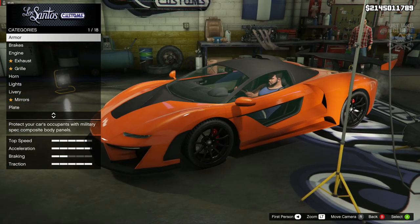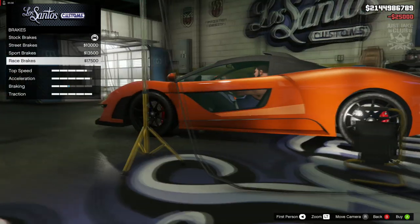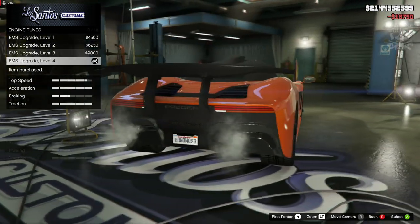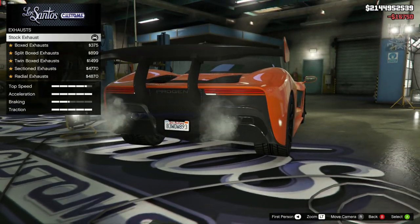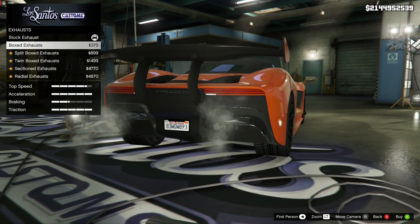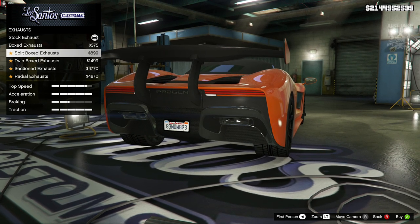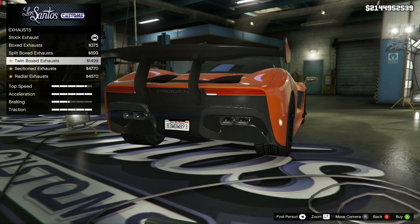We are going to start this build as always with 100 body armor, then we'll go to the race brakes, engine - we'll get a level four engine upgrade. Then we've got the exhaust options: we've got the boxed exhaust which fits quite nicely in the recesses, and then the split box which again fits nicely where it's supposed to be.